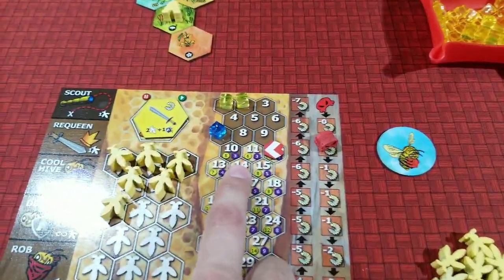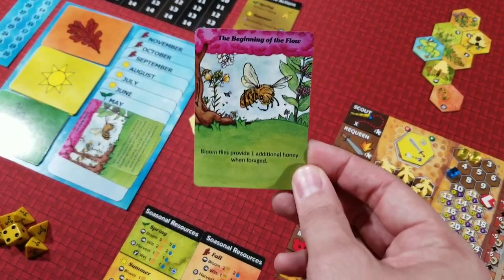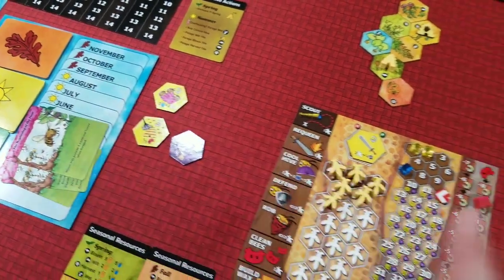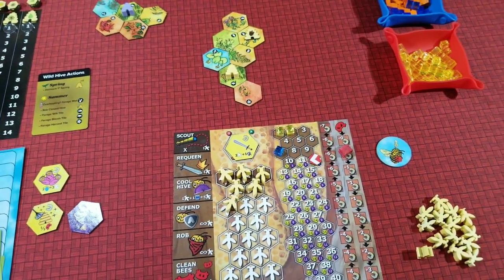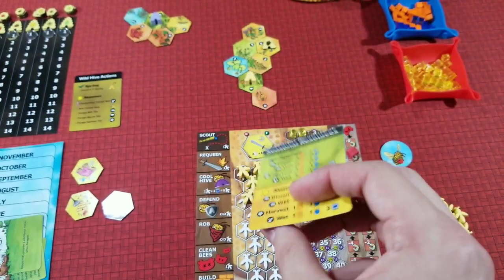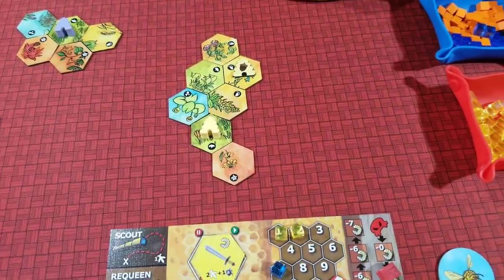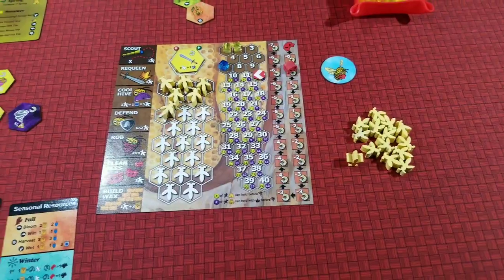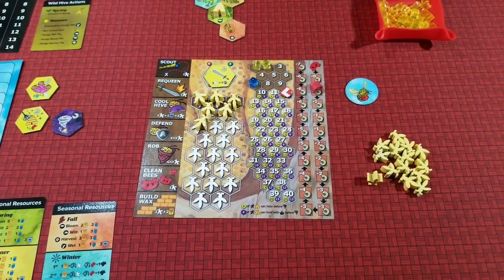After checking if your hive swarms by exceeding the number in yellow, you reveal a new event. We're in spring, so we reveal a new spring event. In each season - spring, summer, and fall - the resource tiles provide different numbers of resources when you forage them. There's a handy card that tells us exactly what resources we gain from harvesting each tile type. Bloom tiles give us an additional honey this round; there are also wet tiles, wilt tiles, and harvest tiles.